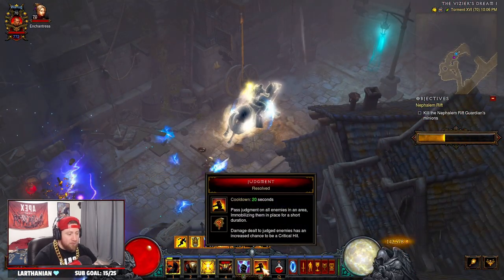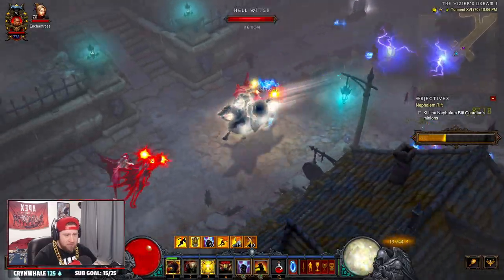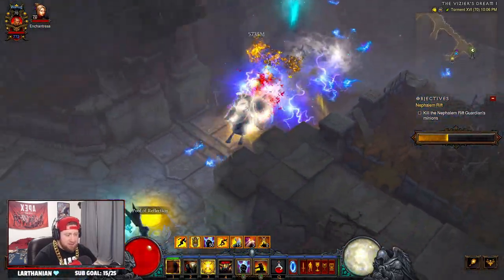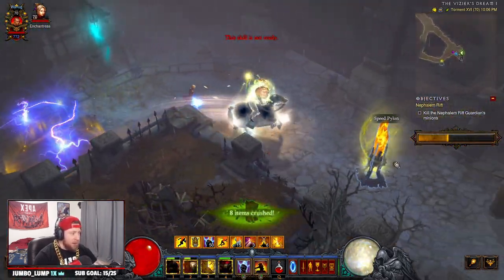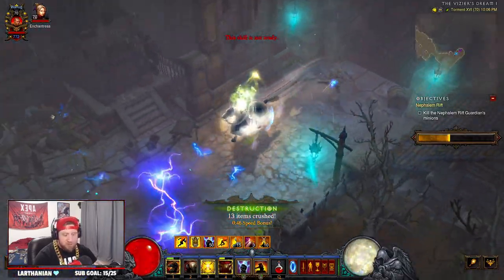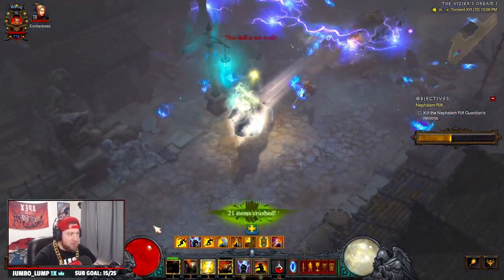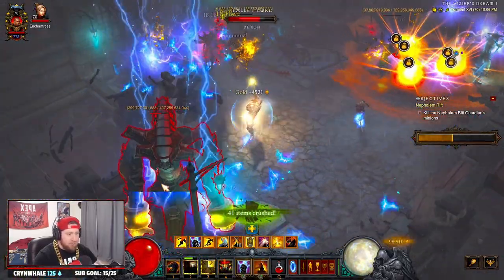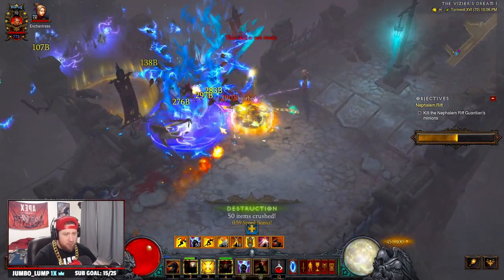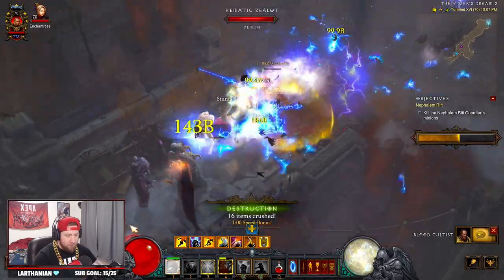With Judgment, what this does is stun enemies in the circle and increase damage against them. When we cast Judgment, everything inside it takes a lot more damage. You're casting these Fist of Heavens every two seconds, just absolutely dominating. We don't even need to manually hit that — we got enough speed on this build. Super fun. I'm not much of a Crusader main but this is really really cool. The build is actually called something else in Diablo but I'm calling it the Thor build — very pleasing to the eye aesthetically.